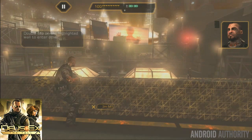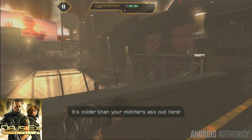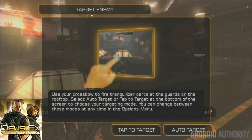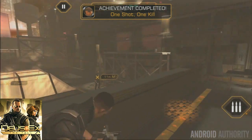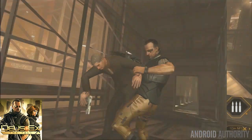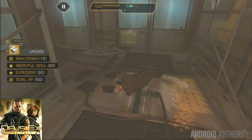If you want something a little more heavy, Deus Ex The Fall is a good option. It features a full 3D graphics experience. In this game you can choose what genre you play — you can either do stealth mode or all-out action mode, it's your call. The graphics are nice, the story is competent, and unlike most of Square Enix's games, its price is somewhat reasonable.